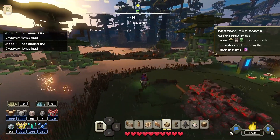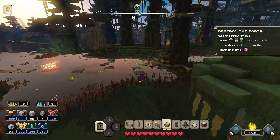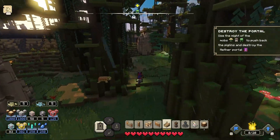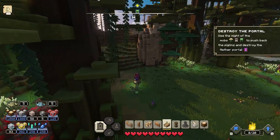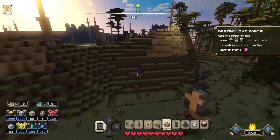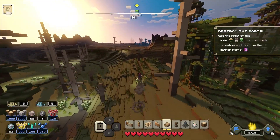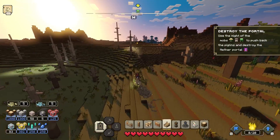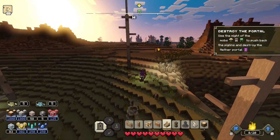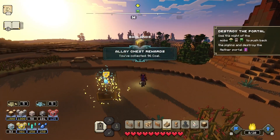Your main focus here is to head towards the creeper symbol on your map. If you don't see it, you need to spend more time in-game and do some of the missions — it will eventually appear. You don't have to do any side quests or hidden tasks; just play the campaign. As I make my way to the symbol, you can see on the far right I've got a quest saying 'Destroy the portal — use the might of the mobs,' and there are three symbols there.